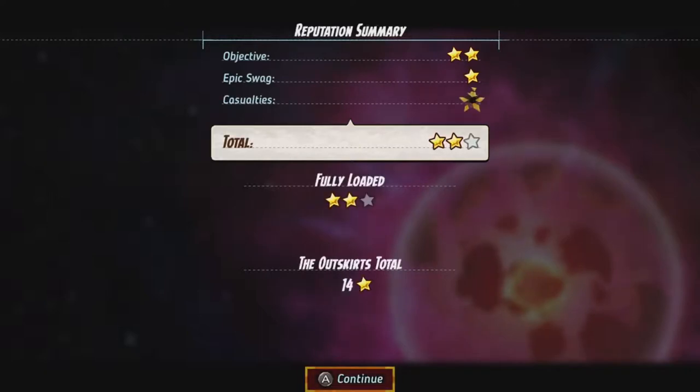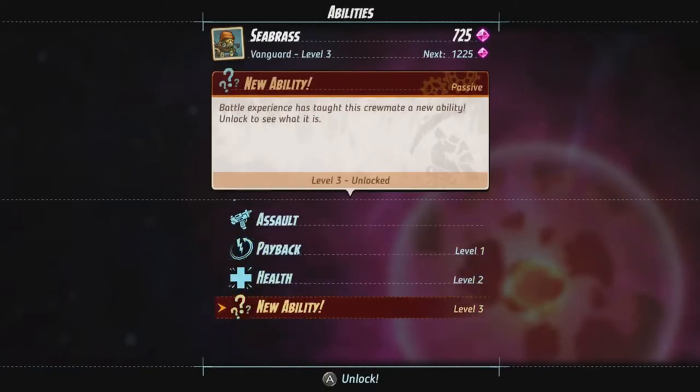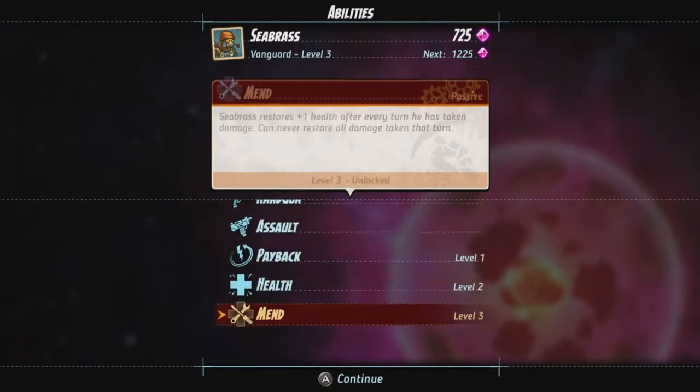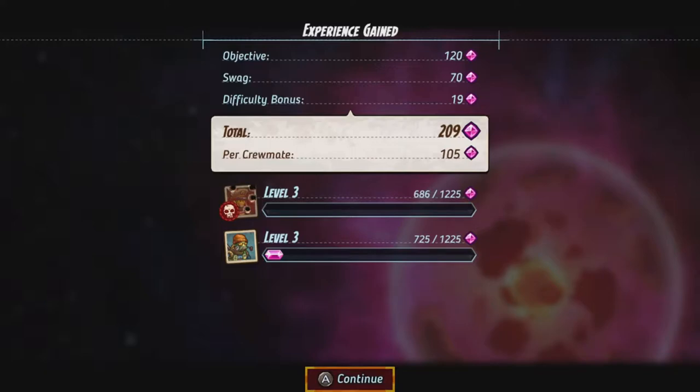I definitely enjoy it, I just haven't figured out the proper strategy yet. My first guy didn't get anything. I leveled up and got a new ability — let's check that out. 'Mend: restores one HP after every turn he has taken damage, can never restore all damage.' So as long as he's taken damage he will always heal one HP — that will definitely help because I could just keep running away and eventually heal up.